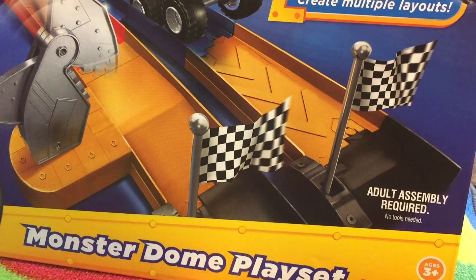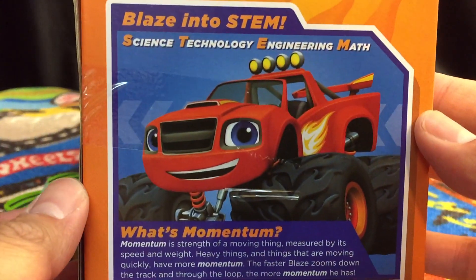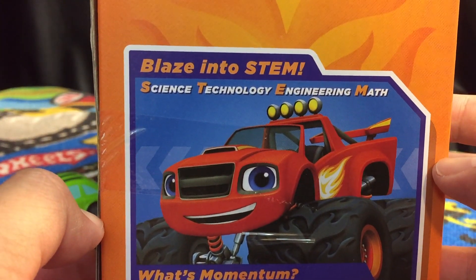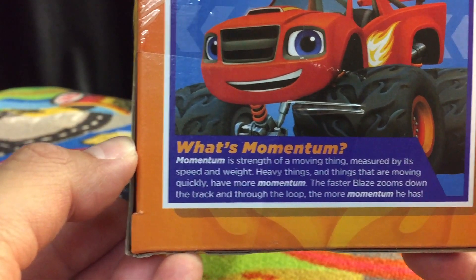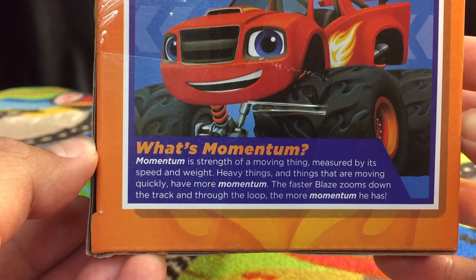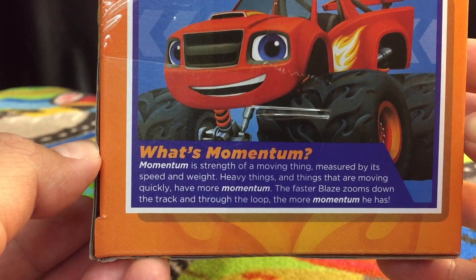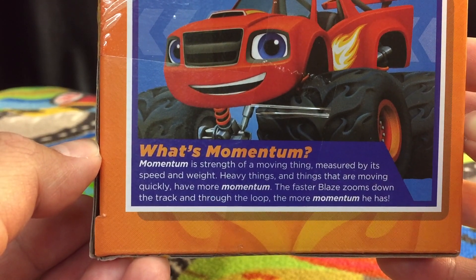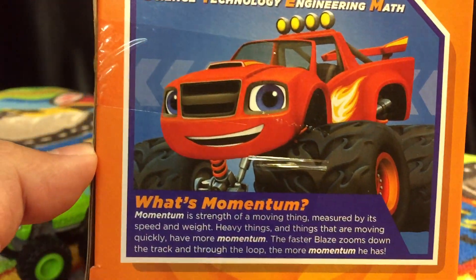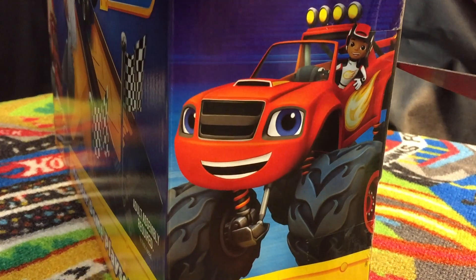Jonah wants me to read what's on the side of the Blaze Monster Dome box. It says: Blaze into STEM — Science, Technology, Engineering, Math. Momentum is the strength of a moving thing, measured by its speed and weight. Heavy things and things moving quickly have more momentum. The faster Blaze zooms down the track and through the loop, the more momentum he has — that's why he's so fast!